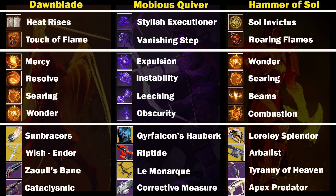Moving on to loadouts. I ran the sector on all three characters and these are the loadouts I used. For unstoppables: Zaouli's Bane, Riptide, and Tyranny of Heaven. For barriers: Wish-Ender, Corrective Measure with Voltshot rounds, and Arbalest. You do not need the same exact weapons or armour pieces as me — as long as you have something to stun the champions you are ready to run it. This shows variety across the board so you can complete the sector with anything you want and whatever you are comfortable with. Use the same loadouts and weapons or mix and match — your choice.